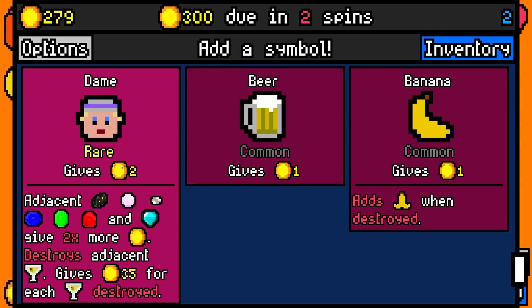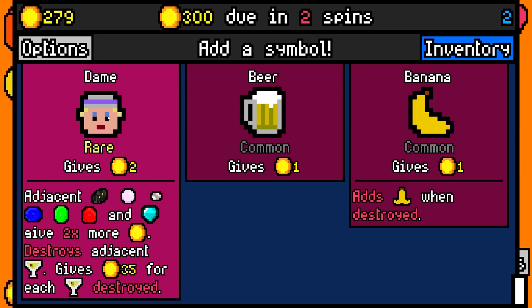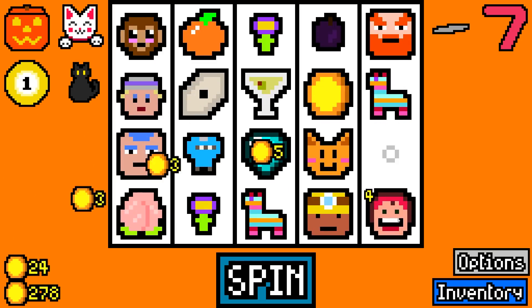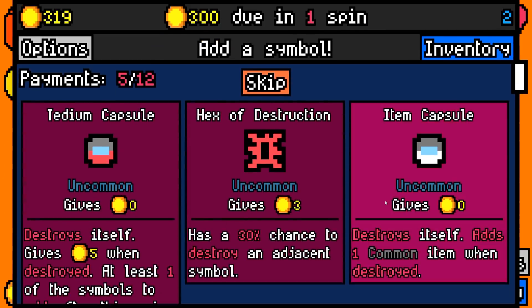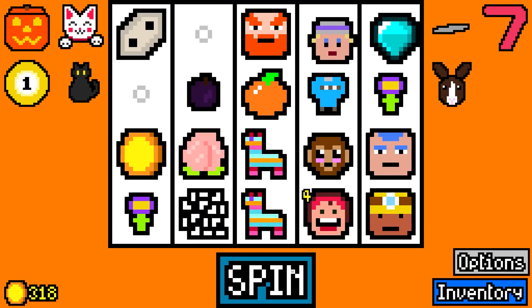There's what I could have used before — adjacent gems give twice the value, destroys adjacent. Martinis for 35. We definitely want a dame. Now we're going to start to get some of the proper multipliers going. Mrs. Fruit ate another one, so she's already giving 6 per spin. Then we're going to take an item capsule to hopefully get a pretty good item out of the deal.